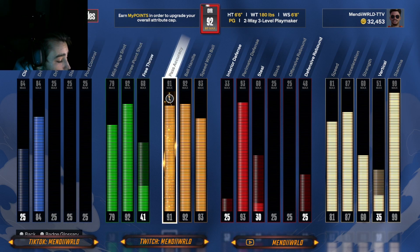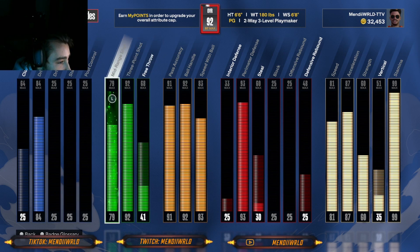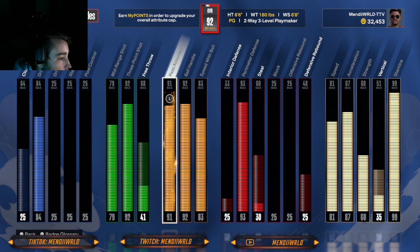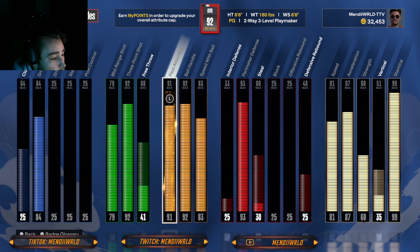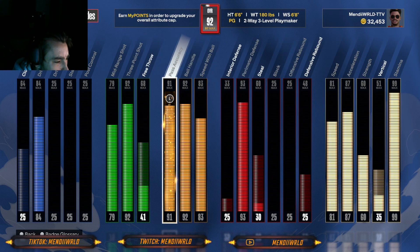I went 91 pass accuracy because I had everything that I wanted on this build. When I made this build I knew I wanted driving layup, three-point and mid-range, ball handle, speed with ball, perimeter D, and a little bit of steal — and then I still had so much left over. I went 91 pass accuracy for that Bailout badge. I've noticed no one has a build with Bailout this year and it's saving me — it's crazy. You pass the ball pretty fast with a 91 and you get Dimer on gold or Hall of Fame.